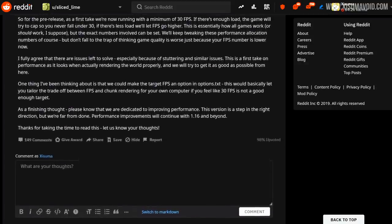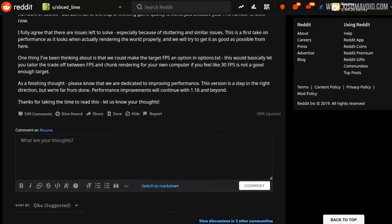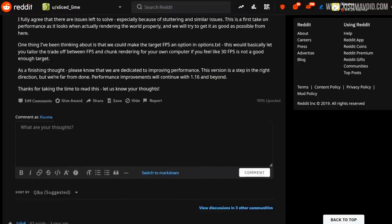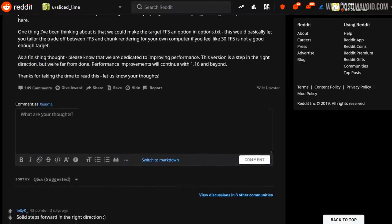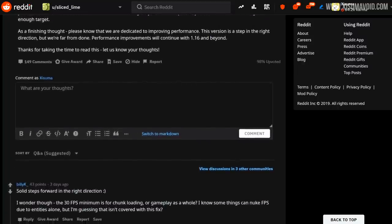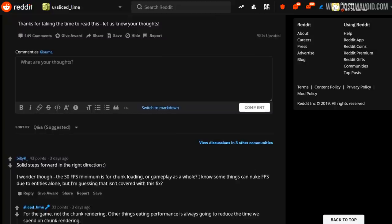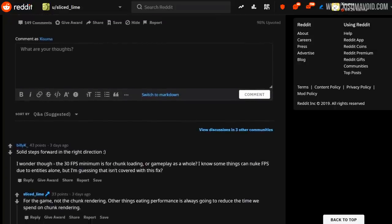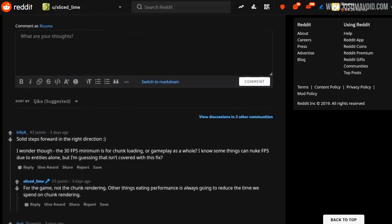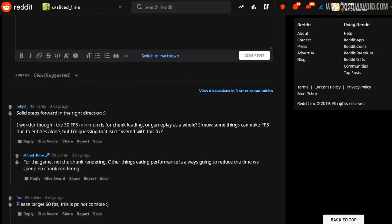In pre-release 1, the game aims for a 30 FPS minimum. If you ever saw less than that, you should see an increase, but things like chunk loading might be a little bit slower than usual. Chunk loading isn't going to take up more than 50% of resources at one time, and this also means if you had higher than 30 FPS, you may see a slight decrease. But overall, the performance and stability of the game should be a lot sturdier.